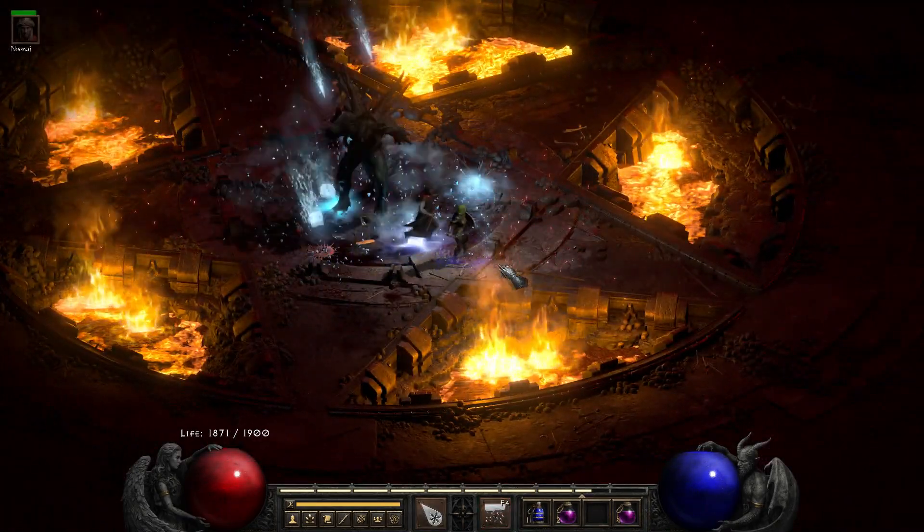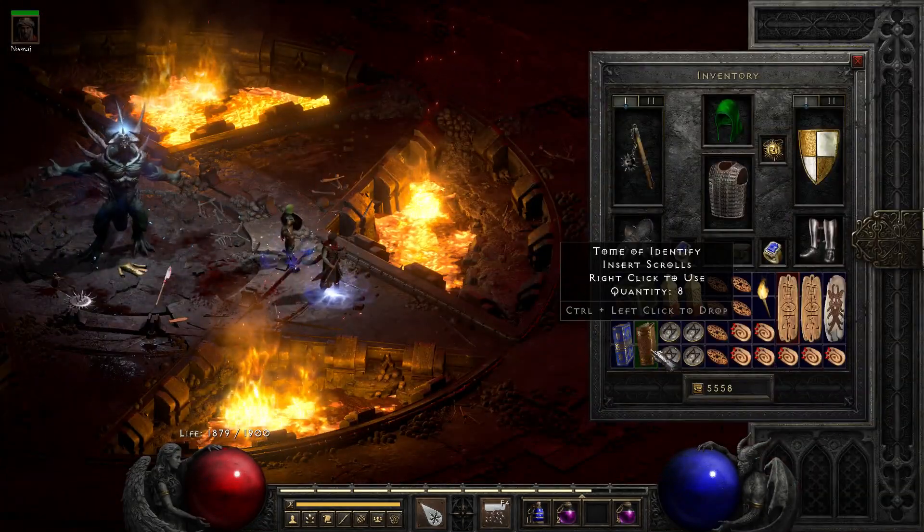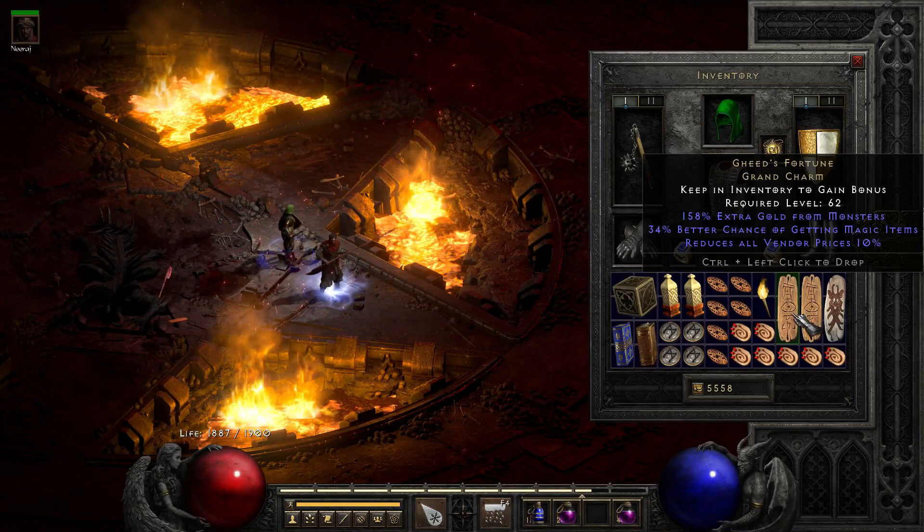The very last noteworthy item drops in run 97 from Diablo once again. It's a unique grand charm — decent magic find, but the rest is not that great.